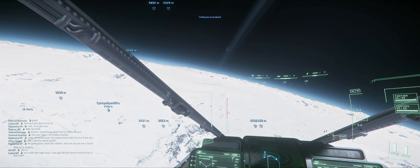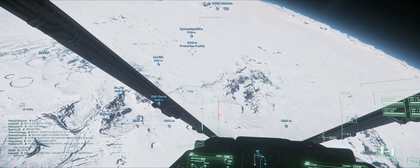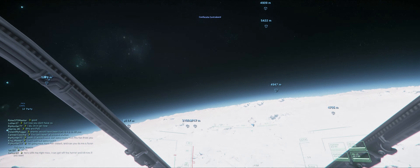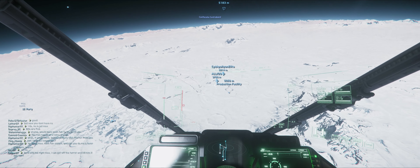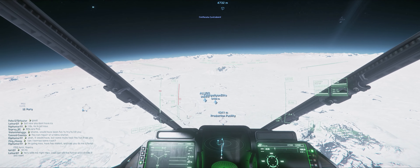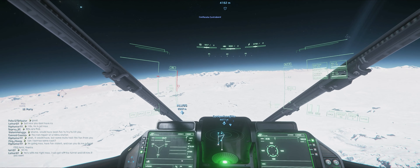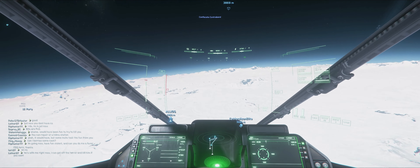Oh, where are you flying a Titan? Jesus Christ. Stop, stop, stop — it's us! Don't kill me, it's all I can afford man, I'm broke. He's a new player — it's all he has. That's okay. If you want, you can get one of my ships. There's a Cutter on the ground.